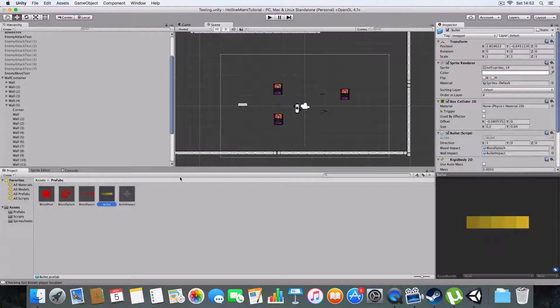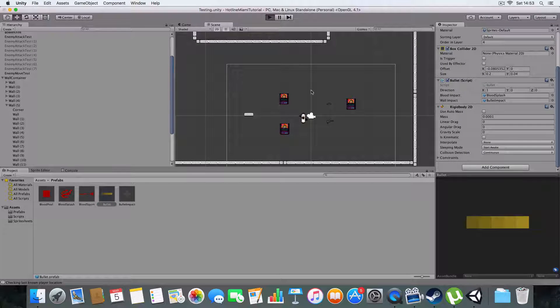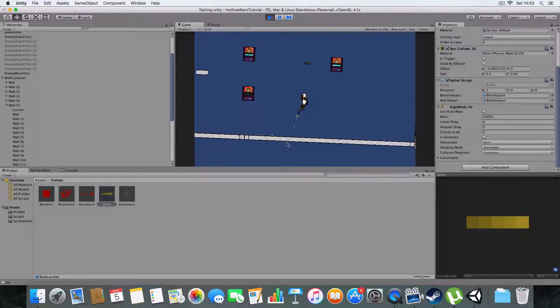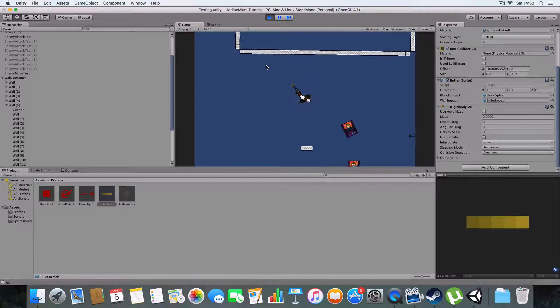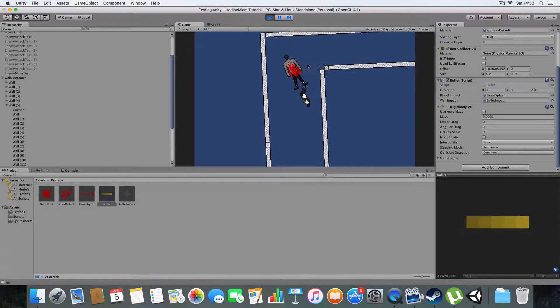So basically walls are kinematic and bullets are not anymore. I'll show you the walls as well - bullets hit walls, sometimes they go through but most of the time they're just fine. And shooting the enemy kills them.